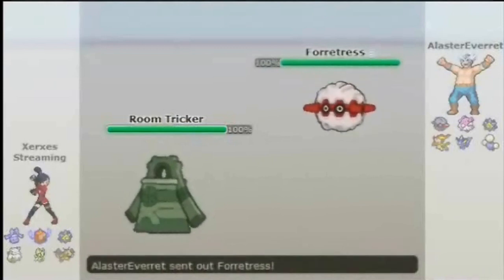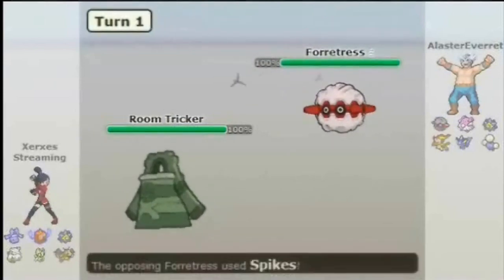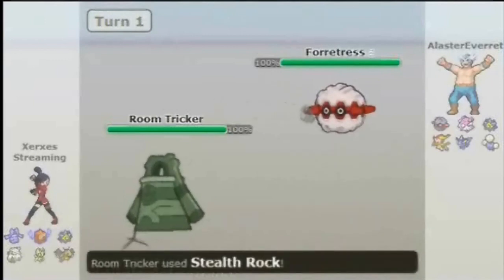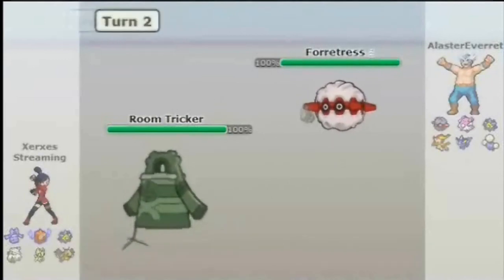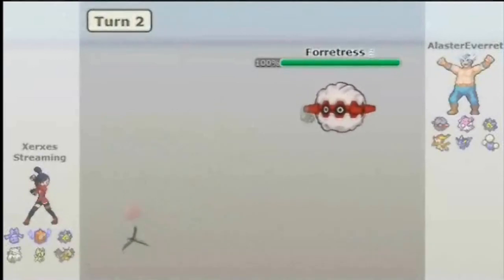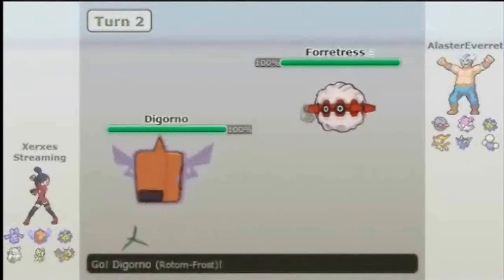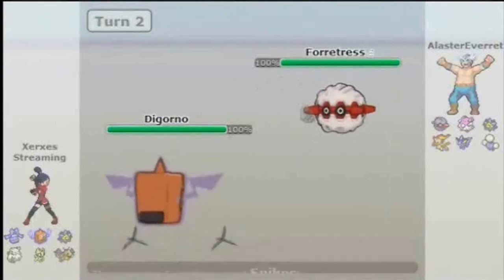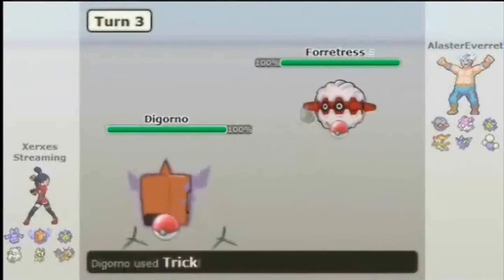I lead out Bronzong because I was hoping to get up some Stealth Rock immediately, so that's exactly what I'm gonna do. He sets up Spikes — no big deal — I set up Stealth Rock, and I'm gonna switch out to my Rotom, because in 4th gen remember Rotom is part Ghost and Electric; he's not whatever type of the move he has, just in case I can block some Spin.